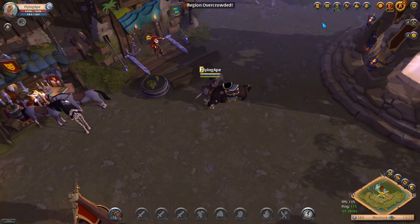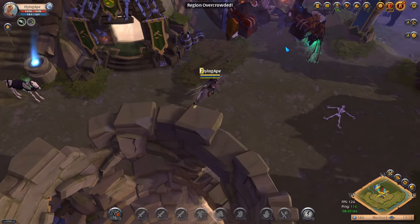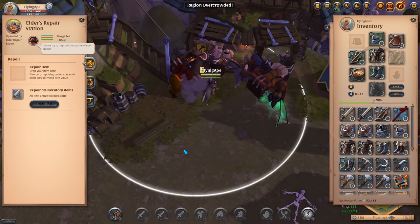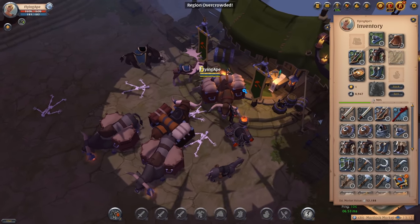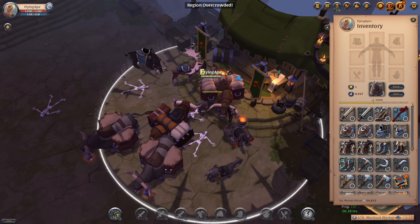We're going to head to the repair station first because we want to make sure everything is repaired so we can sell everything. Just click on 'Repair All' and once you've done that, go to the market. Don't over-complicate things — I'm just going to sell everything except my donkey.